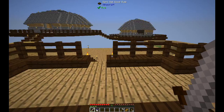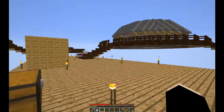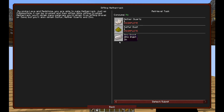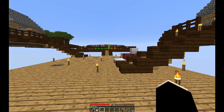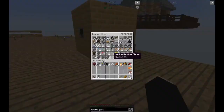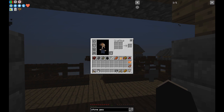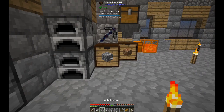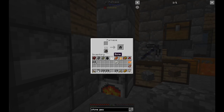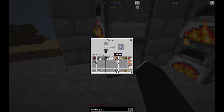No heads from the mob farm — I had at least three skeletons and wither skeletons, so hopefully at some point I'll be able to get something with a looting enchantment. I'm going to do this between episodes. We already have one stone gear. Let's look at how hard they are to make — it takes stone rods and just stone. I should probably cook up more stone because we need tons of it.